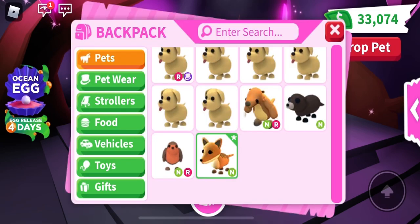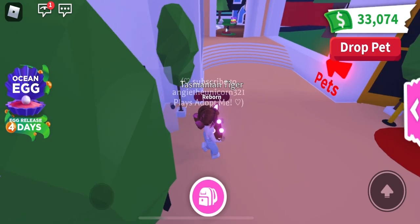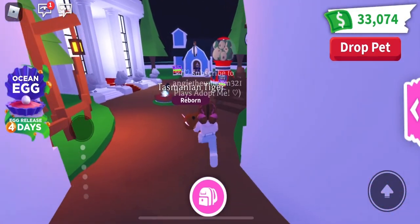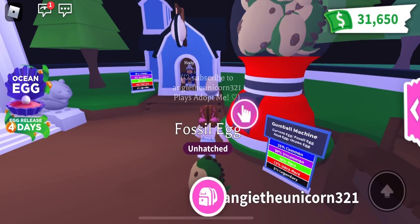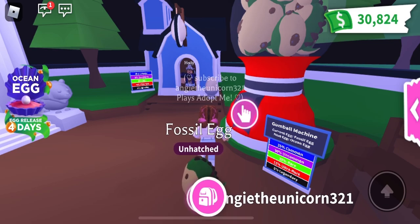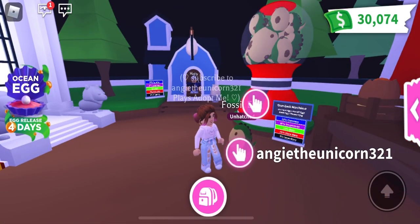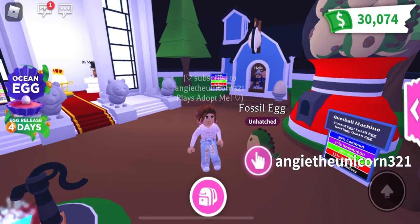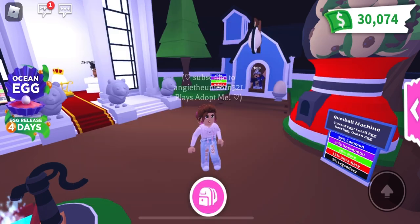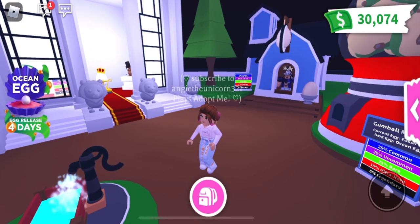Now we're gonna go get a couple more fossil eggs, because these fossil eggs are going away in four days. I'm at 21 right now, so let's see — 22, 23, 24, 25. I'm just gonna keep buying fossil eggs every day. I don't want my money to go down too low because I do want to buy those ocean eggs when they come out, so I'm saving and collecting at the same time. Remember those tips on how to make more money — always have a pet out and be a baby. Alright guys, remember to collect those fossil eggs, comment those names for those neons, and I hope everyone has a fantastic Sunday! Bye!